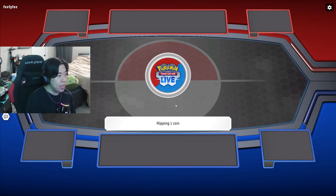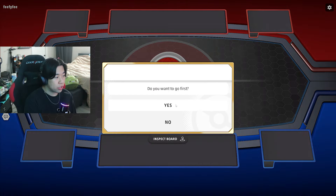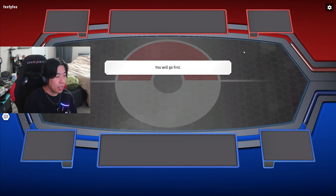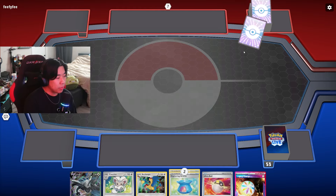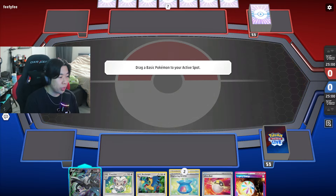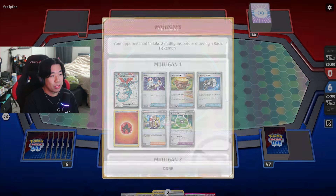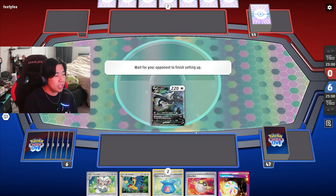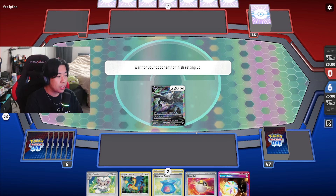Let's check out gameplay from Pokemon TCG Live. We choose Heads on the coin flip — it lands, so we're going first, which we always want. It seems we're going up against Dragapult, which I'd say is a 50-50 matchup depending on who sets up faster. We have one Archeops in hand, which is really good.